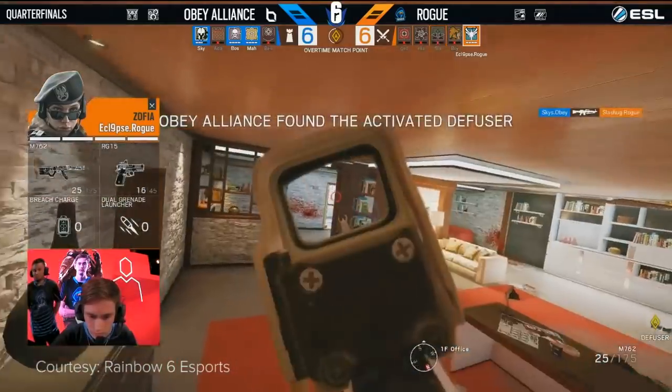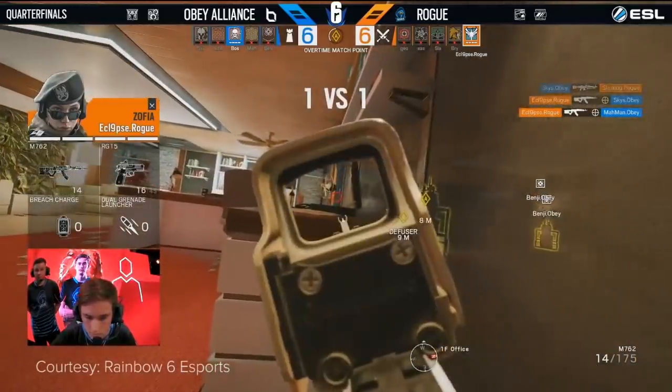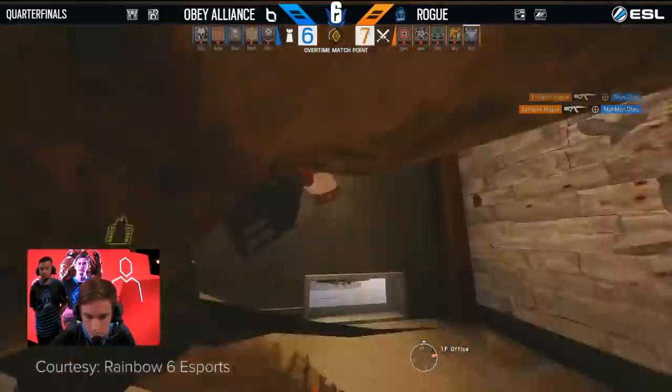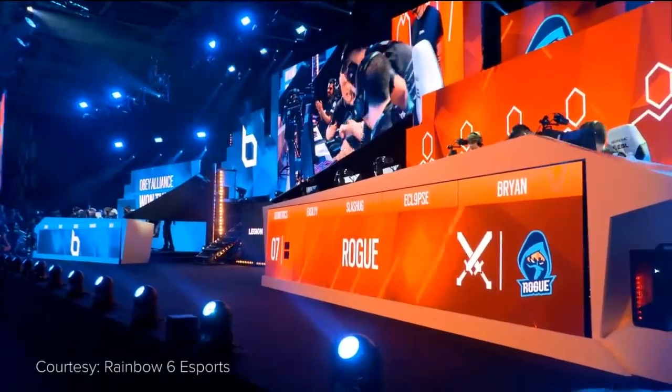Eclipse watching for a push through security. Skies will take out Slash though. Eclipse with one, two for Eclipse — this is winnable. They will need to defuse, and time is running out. But it clips — it'll trade. Rogue will take it, a trade to finish things off.